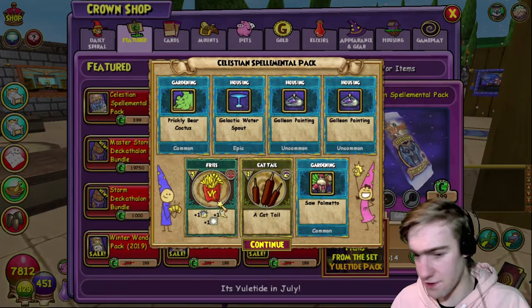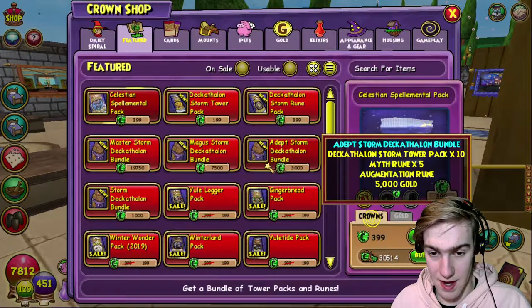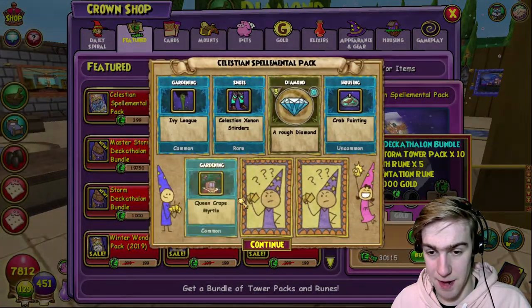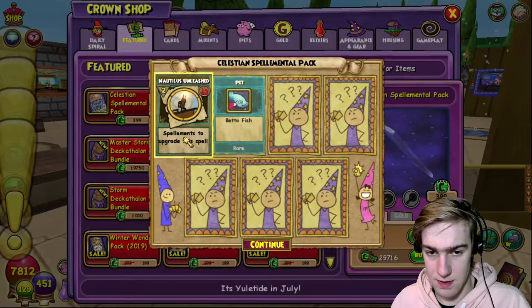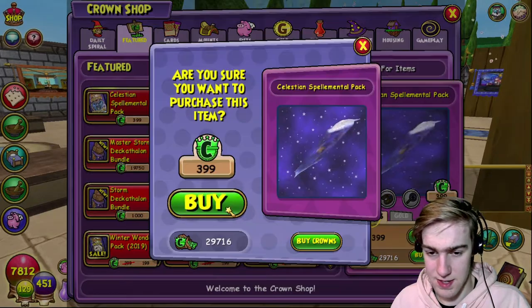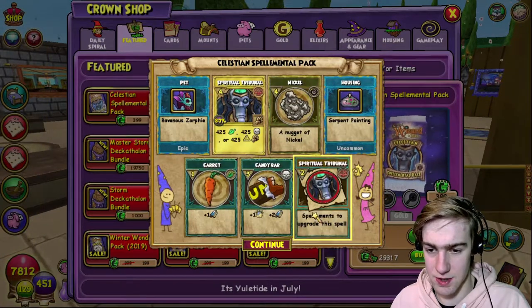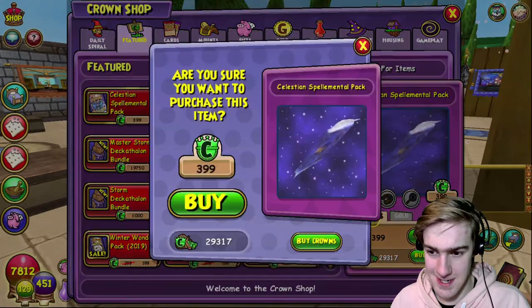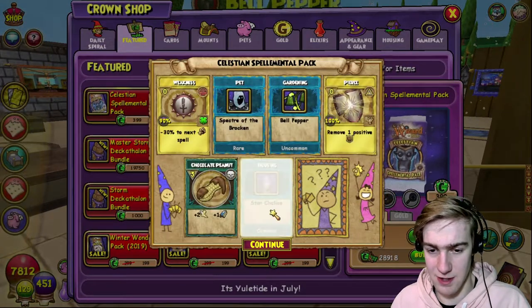Do they come in bundles of 30 if you're lucky? That is true - they do, I haven't got one of those yet. I am apparently not that lucky. Okay, fire is fine. Can we get the death one here? No, okay - that's a shame. I think we can upgrade the fire one soon as well, which is good. This makes me frustrated - we have wasted so many crowns on this pack. So, so many crowns. This is not okay.